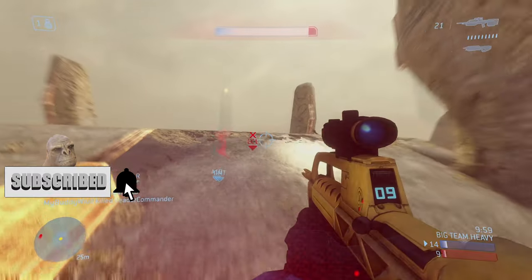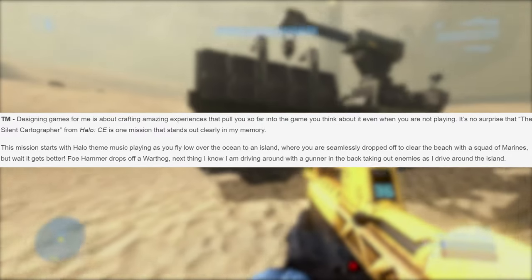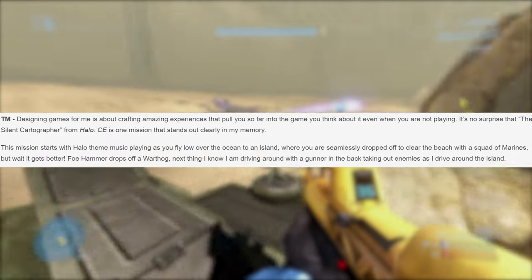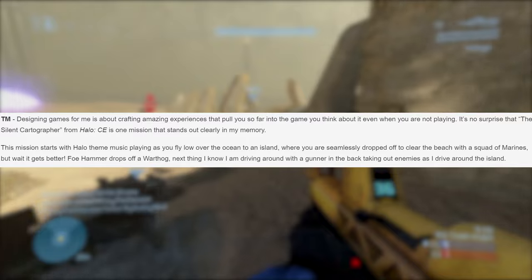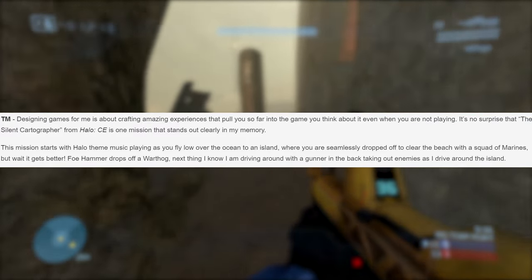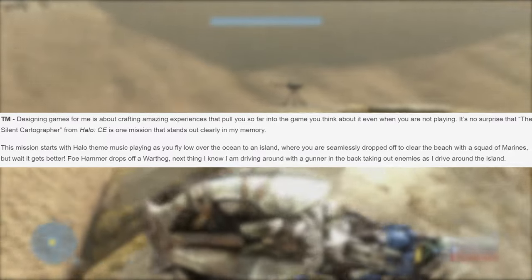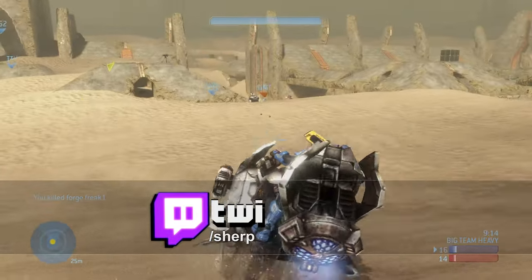They also mentioned how missions will play out, and I quote: "Designing games for me is about crafting amazing experiences that pull you so far in you think about it even when you're not playing. It's no surprise that the Silent Cartographer from Halo CE is one mission that stands out clearly in my memory. This mission starts with the Halo theme music playing as you fly low over the ocean to an island, where you are seamlessly dropped off to clear the beach with a squadron of marines. Then a Pelican drops off a Warthog — next thing I know I'm driving around with a gunner in the back taking out enemies." Oh my god, this sounds just like the Silent Cartographer from Halo CE!